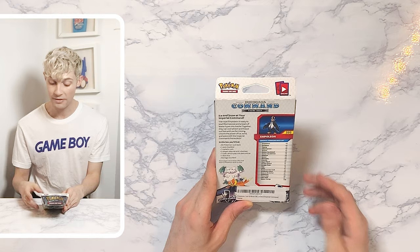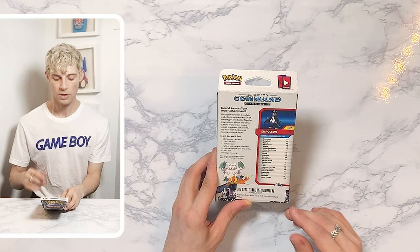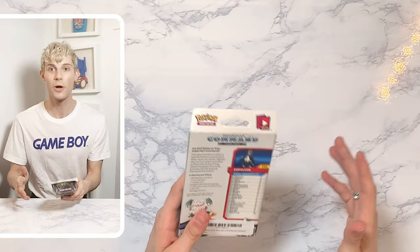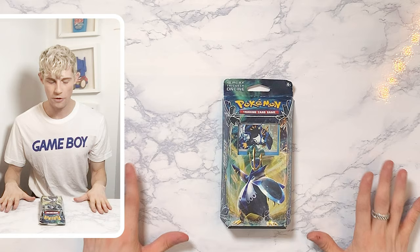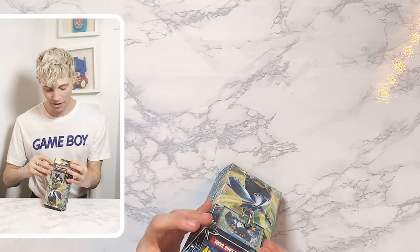The back told us we're getting Empoleon and we're getting Abomasnow. And if you guys did see the Blazing Volcano unboxing, all the Pokemon on the artwork will be in the deck as well — spoiler alert. But with that said, let's open this beautiful box and get to the Empoleon. I'm just excited! And I love this artwork — I love the crystals.